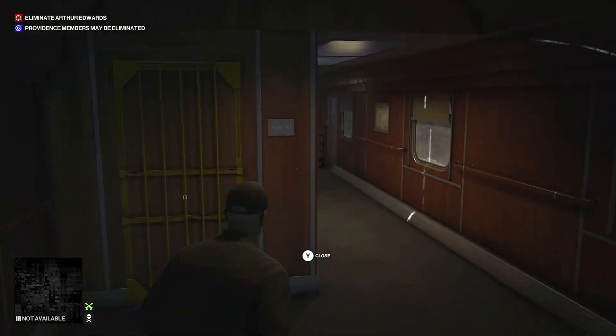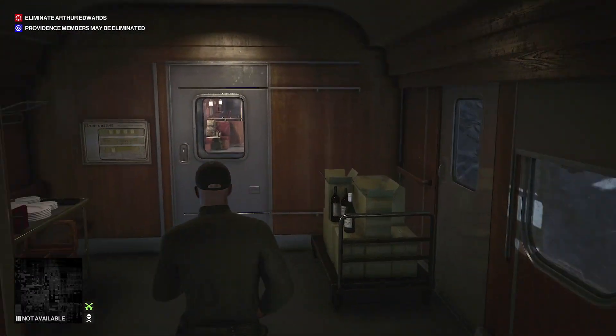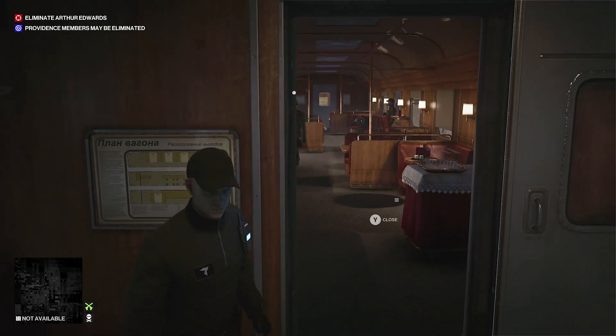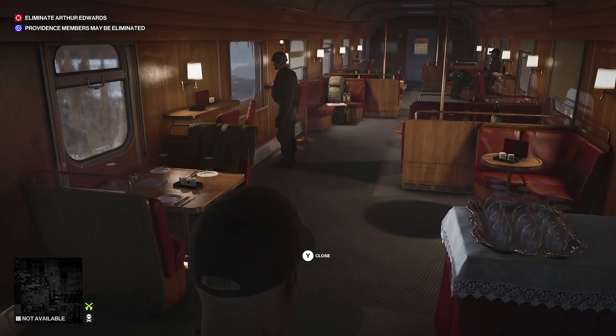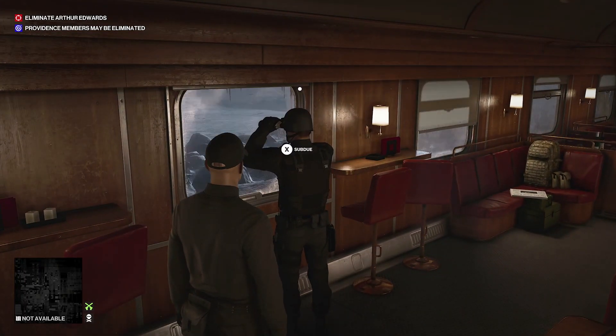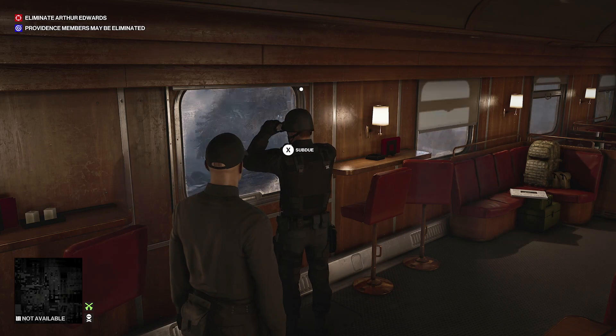So once you reach the table where you create the silencer, our first shortcut is going to be in the next train car. There's one enforcer in this room if you've got this certain disguise on. What we're gonna do is wait for him to finish looking out the window.